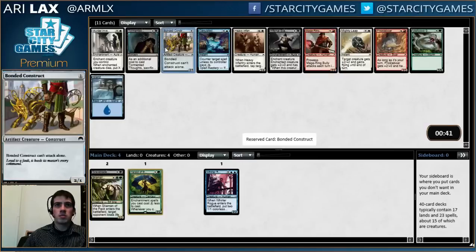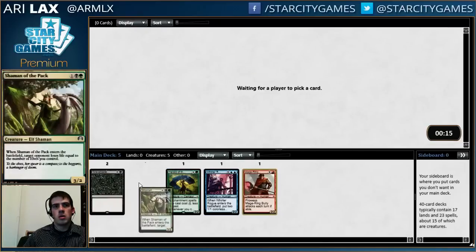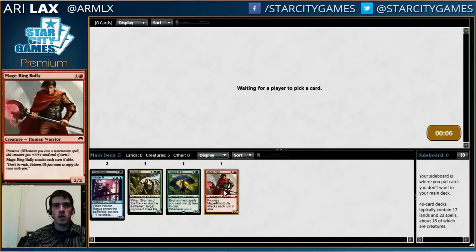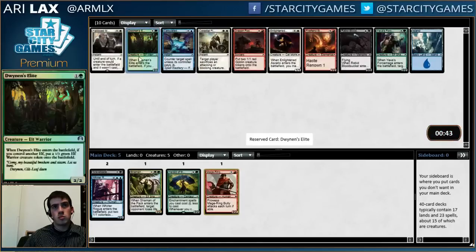This pack is also not very exciting. You take Bonded Construct — that's a fine attacker. You can move into red for Marauding Bully, which is a mediocre card. Taking Acclaim, which is probably better than Prickle War. Very willing to abandon my early picks in this format — War of the Rogue is very good, but it's not that much better than just getting a bunch of cards that are good. It's not even a really good tell as to what's open.